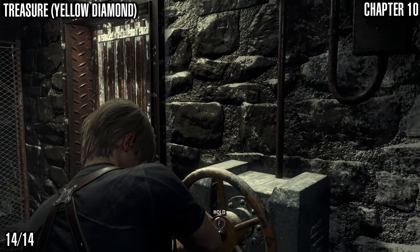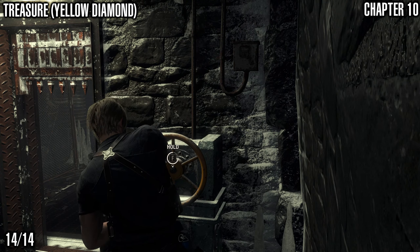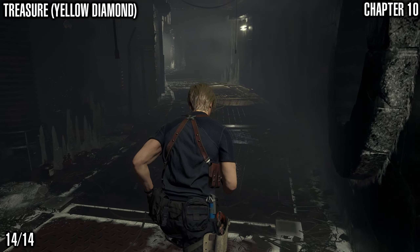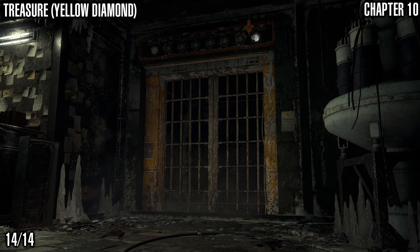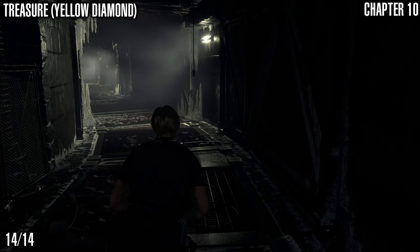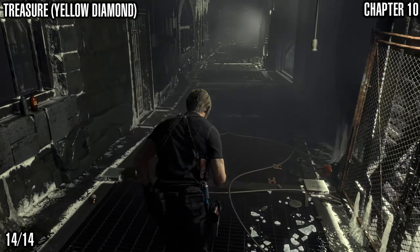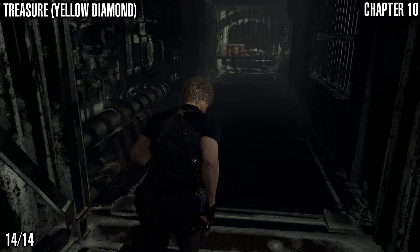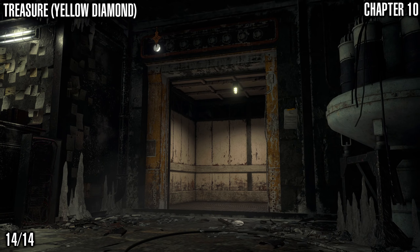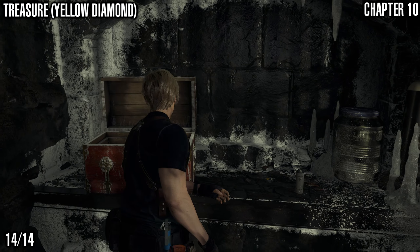Next up we've got a yellow diamond treasure — the last one of Chapter 10. Open this up and you'll have a couple of cutscenes with the elevator arriving. Follow along to get that yellow diamond. I hope these guides are helping you out — sorry for the delay, I've been very busy but doing my best to get them out. Hopefully these guides are helping; let me know in the comments. The playlist is linked in the description and should be on screen towards the end. Have yourself a great day, and until next time, take it easy.